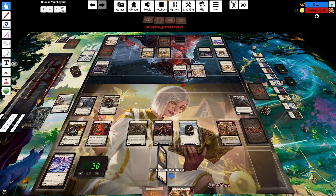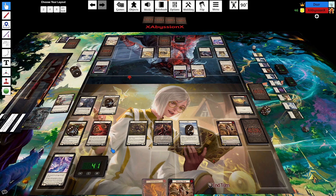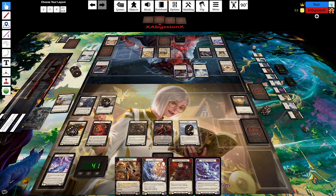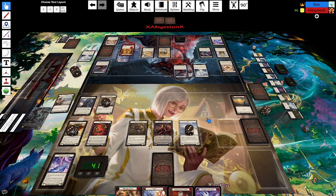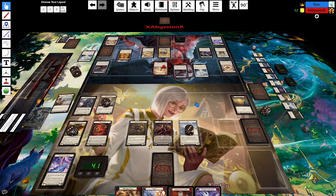I'm going to activate Sigil of Solace to heal 3. I am going to bonk Arclight Sentinel and arsenal and pass. I will pitch a Shimmers and a Soul Shield to play a Genesis on my turn. Bonk bonk indeed.